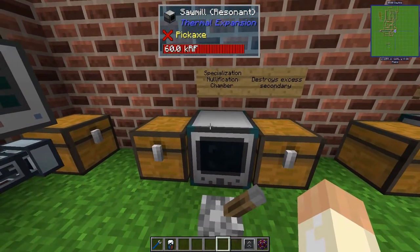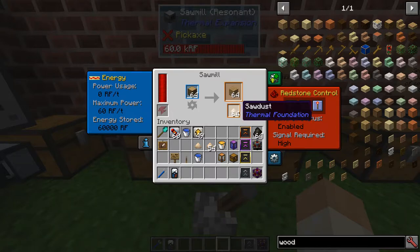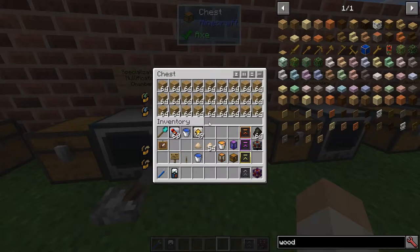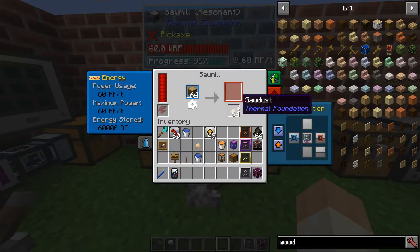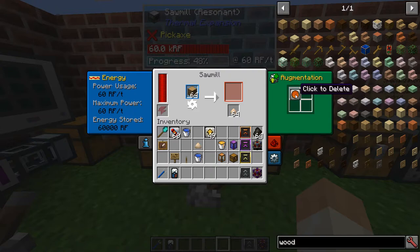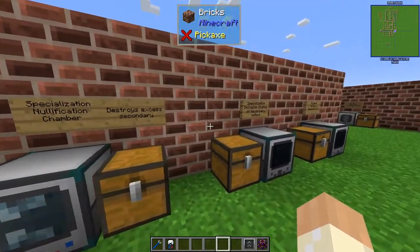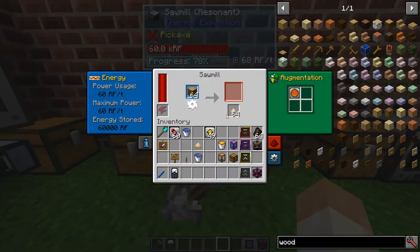Then there's the nullification chamber, like before. It is used to destroy the excess secondary output. That only means that if you have 64 items in the secondary slot, the excess will be destroyed — but up to 64 it will be stored so you can still use it. If you only output the main product, the machine will continue to run rather than stopping when secondary output is full. So if you want sawdust, use the auxiliary sieve; if you don't, use the nullification chamber.